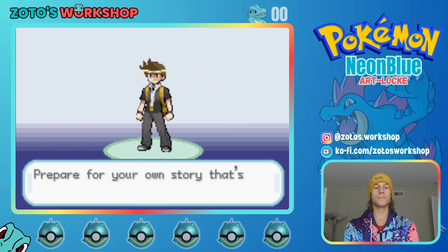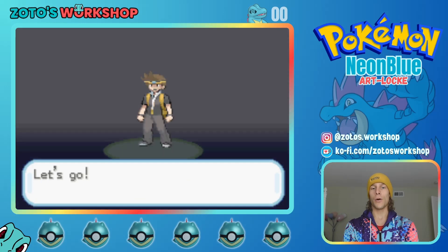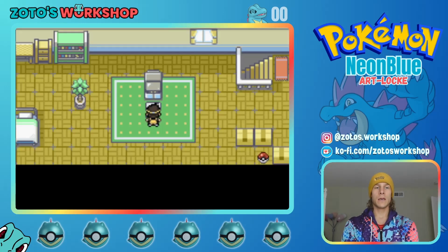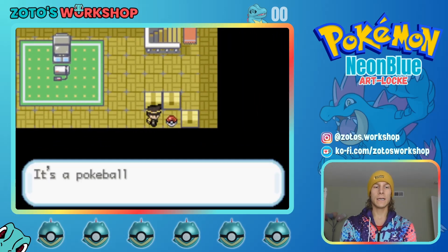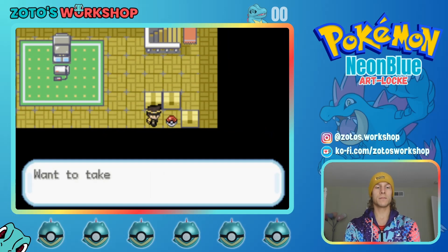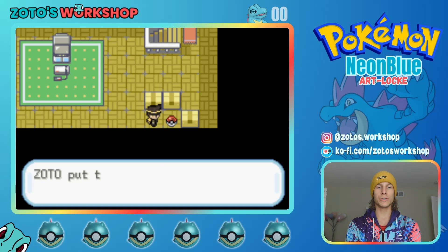'Prepare for your story that's about to unfold. A vast world of unexplored places is waiting for you to discover them. Let's go.' Alright, here we go. Starting off in the room here and already have a Pokeball. It seems like it contains some useful items — let's take them. Obtained the running shoes! Love a good running shoe.